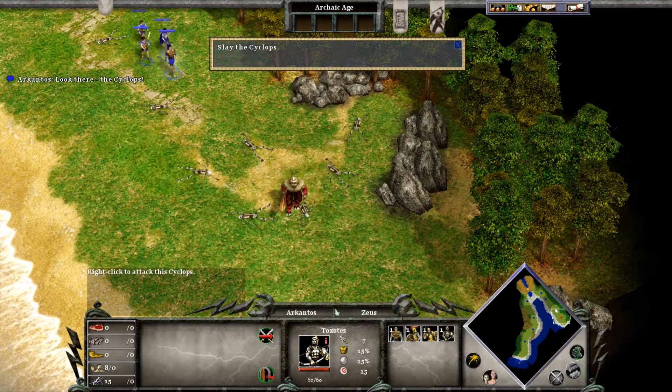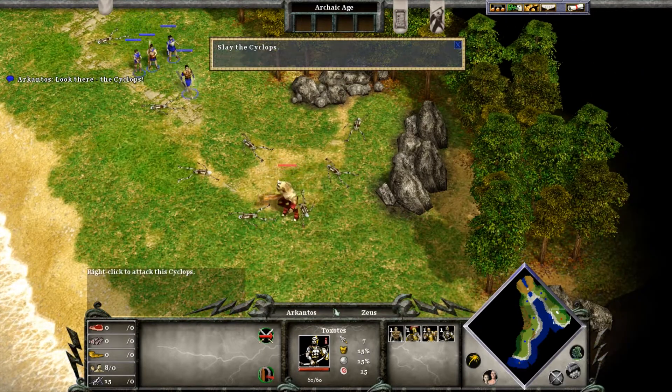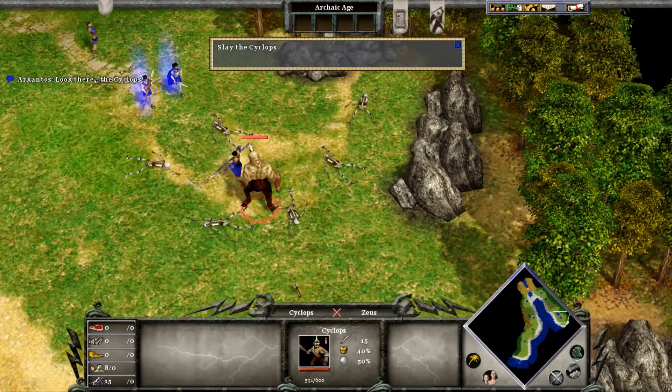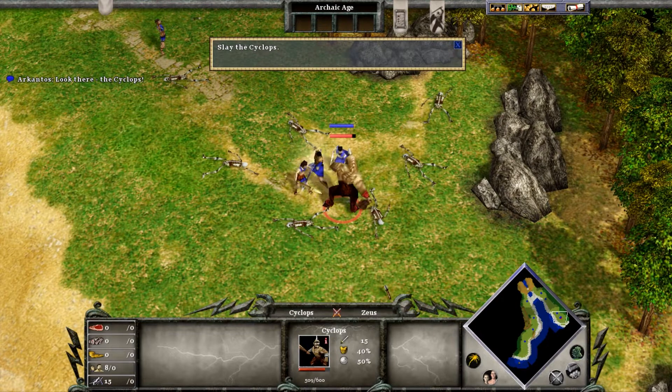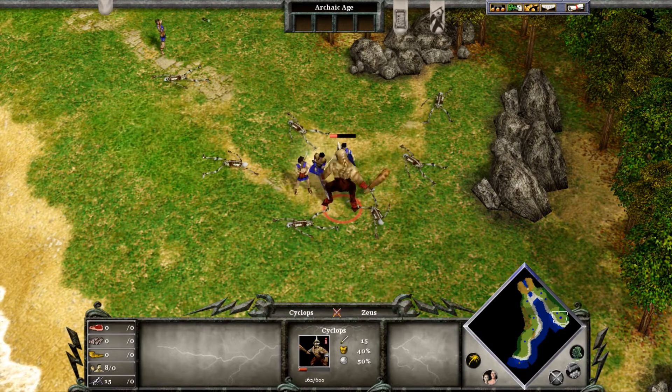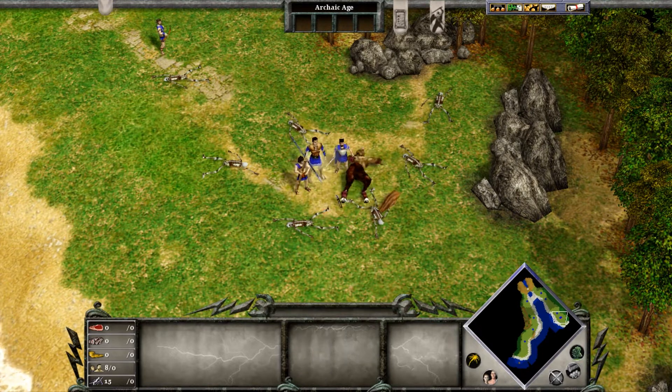Look there, the Cyclops! To attack, make sure your units are selected, then right-click on the Cyclops. Arkantos is already jumping in — he activated some kind of hero's ability, I think. We're doing tons and tons of damage. At least the Cyclops is attacking Arkantos, who is our hero unit, and he has the most HP — and we won! Again, the gods bless us!